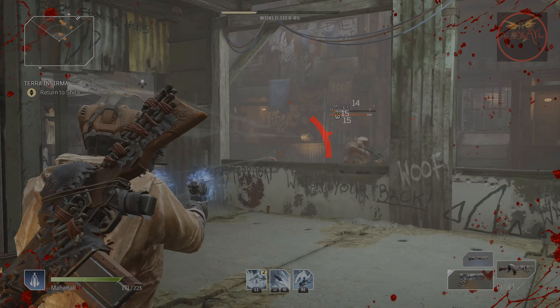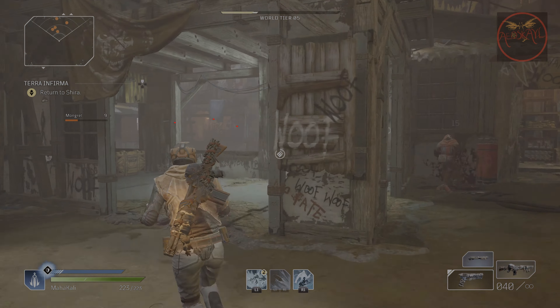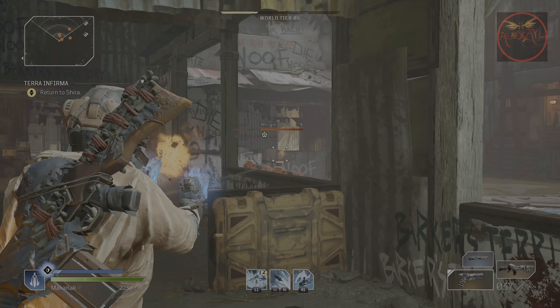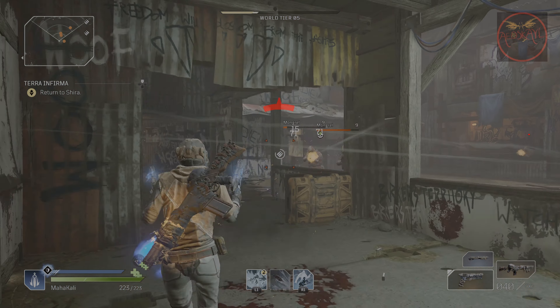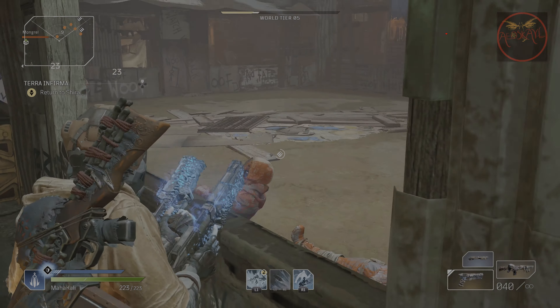This is a really fun and cool weapon to use, especially in a crowd, but it works on bosses as well — though I felt it was more effective in a crowded area. As you can see here, I'm shooting enemies, marking them and reloading to do the damage, and the damage is pretty much insane. This is one of my favorite legendaries in the demo so far.